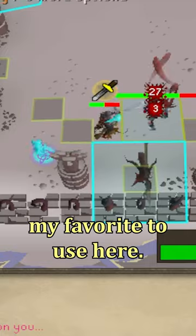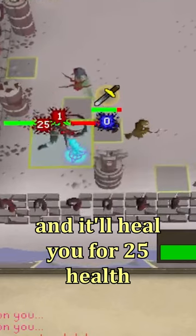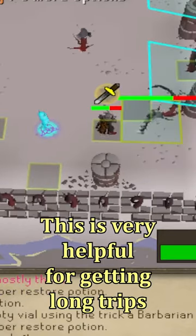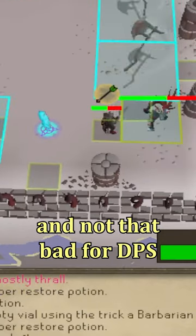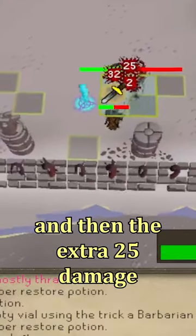The Ancient God Sword has been my favorite to use here. If the Ancient God Sword spec lands in 5 seconds, it's going to do an extra 25 damage and it'll heal you for 25 health. This is very helpful for getting long trips, and not that bad for DPS since it can hit like a 60 plus on the original hit, and then the extra 25 damage a few seconds later.